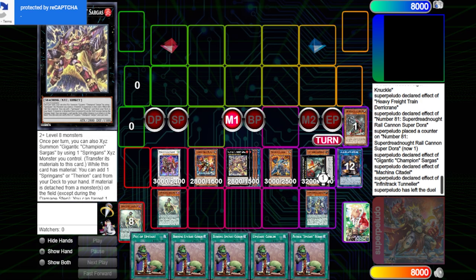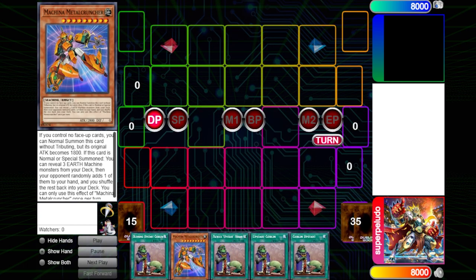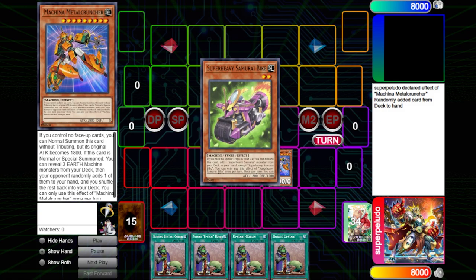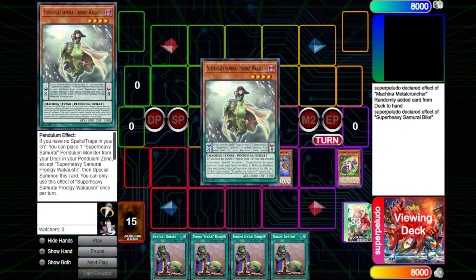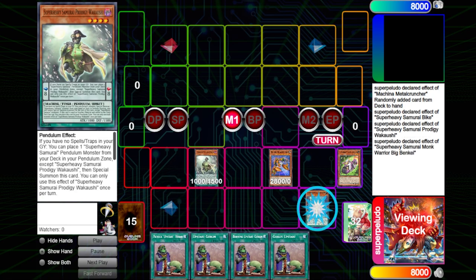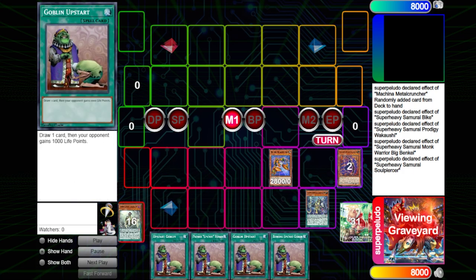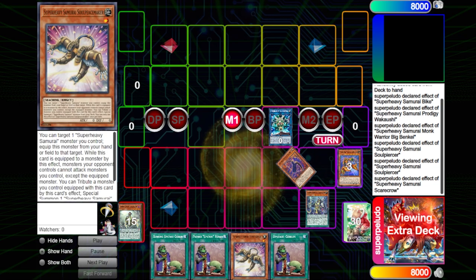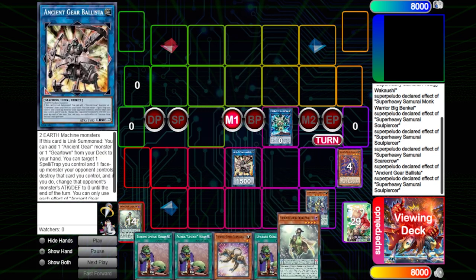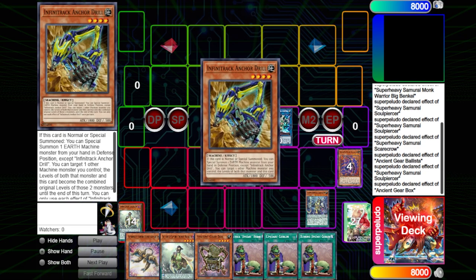Next we have a very similar end board, but created with different cards. This one is with Metal Cruncher — something I'm sure a lot of people haven't seen in a while. You reveal three of the same Earth Machine, then you're guaranteed to add one from deck to hand. So this time we chose Bike to add Prodigy, Prodigy to get Big Benkei, Big Benkei to Piercer, link into Scarecrow, search off of Piercer, drop one, go into Ballista, add another Wakashi and Gearbox, then Gearbox adds an Anchor Drill.